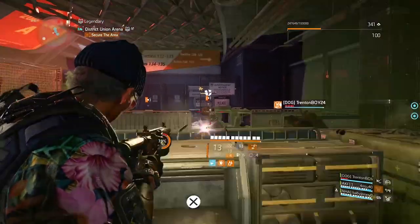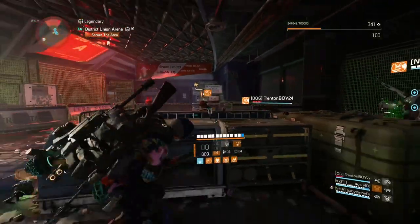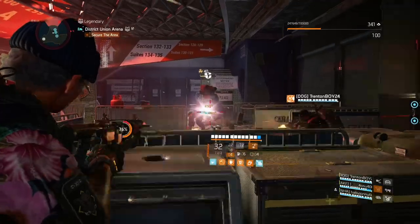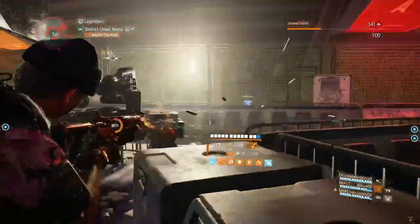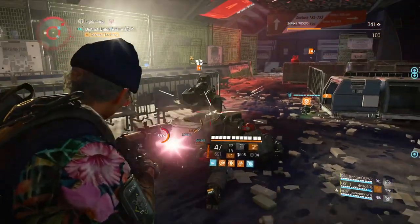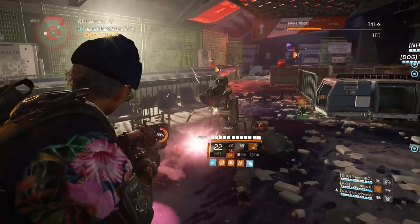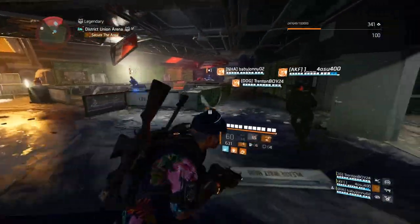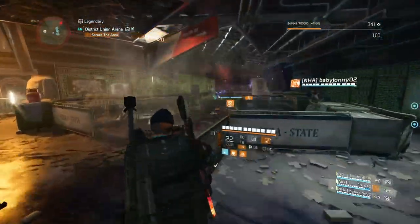Once you get up to this part right here, you're going to see two warhounds — one's going to be a grenadier and a sniper, or the spinner. Your CC guy will basically keep them EMP'd long enough so you guys can just shoot the crap out of them and take them out. That's going to be really easy to do.